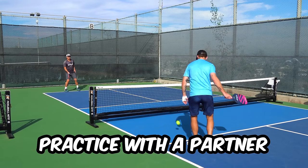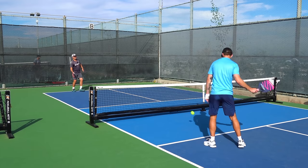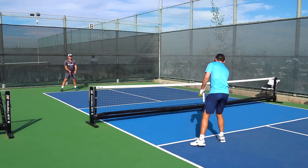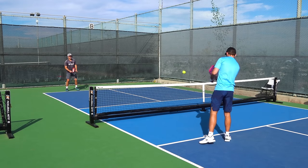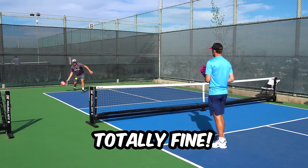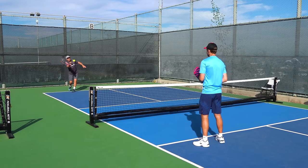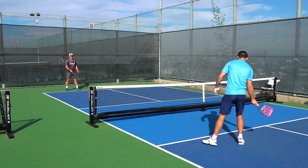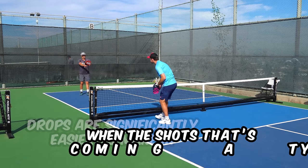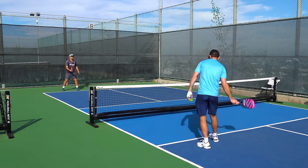To practice your drops, the best drill is to have a partner stand directly in front of you and hit balls deep to you while you try to get them into the kitchen, aiming for the back portion of that kitchen using a slice drop. If you're just starting out at the 3.0 level, you might only make about 25% of them into the kitchen — which is totally fine, that's why you're out there to practice. The goal is to eventually be making 80–90%. Once you get comfortable, have your partner start moving you around to make things more difficult. You'll realize drops are significantly easier when the incoming shot is slow, but as things get harder and you have to move more, it becomes increasingly difficult to stay consistent.